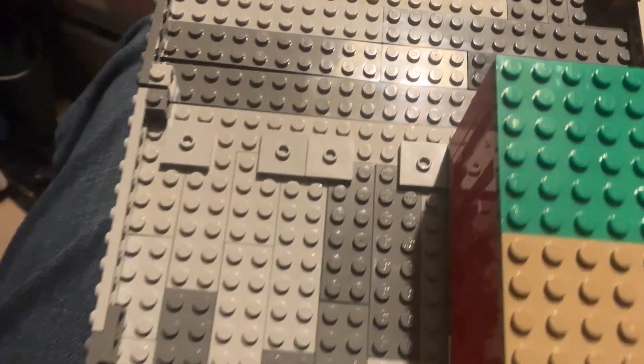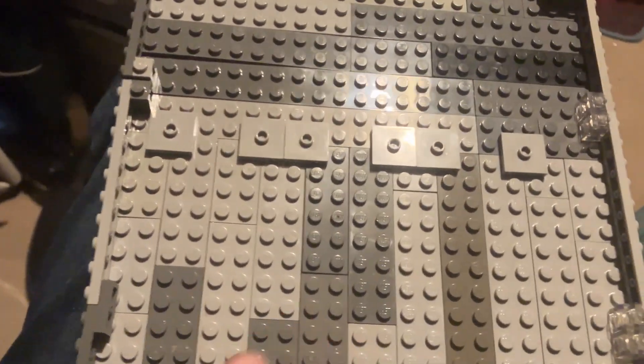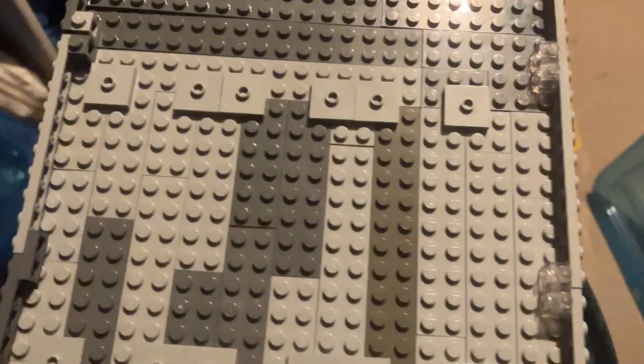I've sorted through to get it done — plates, bricks, and some SNOT bricks but not much more. I have done a bit more on the boat though. I put the jumper tiles all the way across now. I was going to center it but decided to have a two-stud gap on one side and no stud on the other, rather than one each side, so that can act as a walkway down.